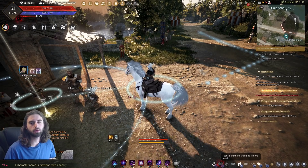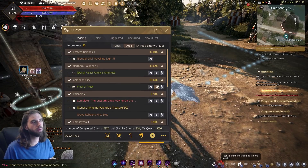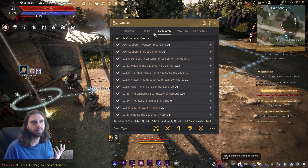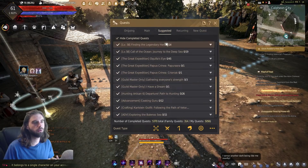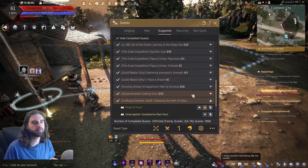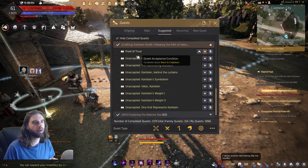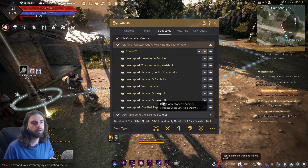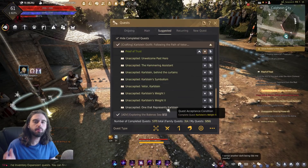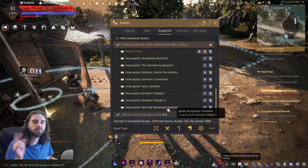I fully believe in your ability to follow a questline. In order to see what you actually need to do, press OK on the keyboard to open up the Quest tab. Click on the Suggested section and scroll down the list until you see the Crafting Carlstein Outfit quest that is now populated in the Suggested tab. Just follow down this questline and knock it out. When you get to the end I will let you know what we need to do next, and at any important points during this questline I will also be sure to come back and call them out.